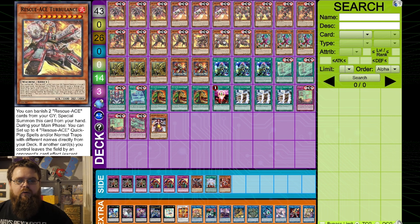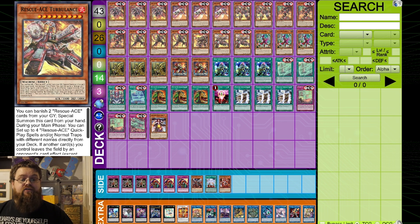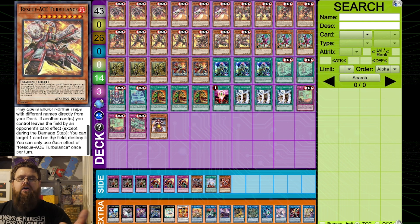We've then got two Turbulence, which is your main boss monster. What makes this card so good is it's a 3000 ATK and 3000 DEF. You banish two Rescue Ace cards — including spells and traps — to special summon this card from the hand. It's a shame it can't special summon from the graveyard as well. During the main phase you can set up to four Rescue Ace quick plays and/or normal traps with different names directly from your deck. If another card you control leaves the field by an opponent's card effect, you can target one card on the field and destroy it — so if they MST your backrow, Turbulence just pops it.